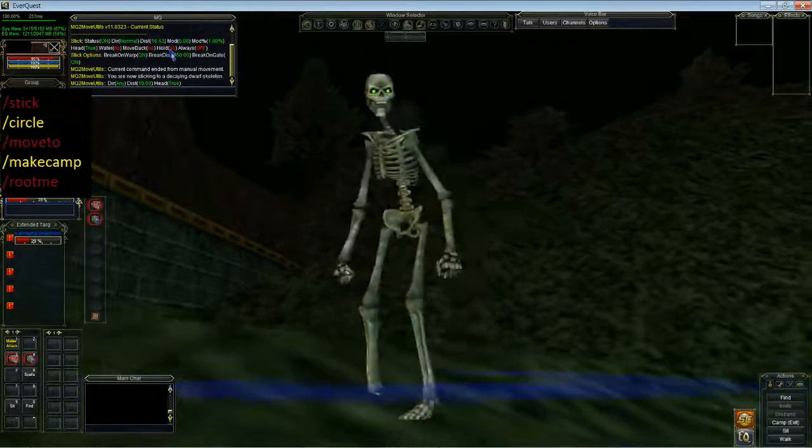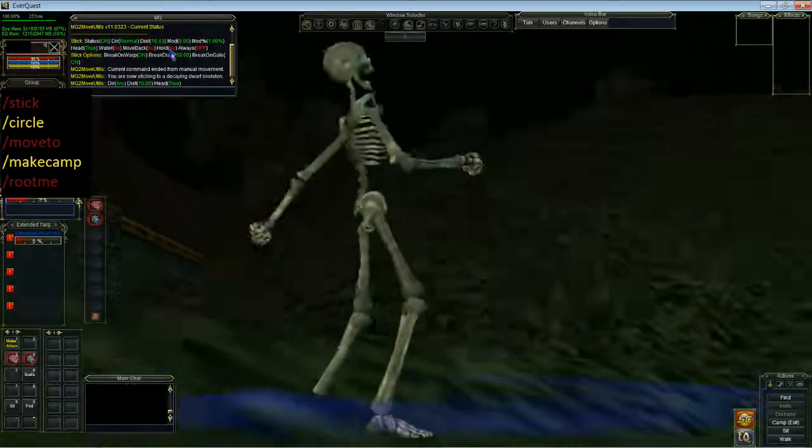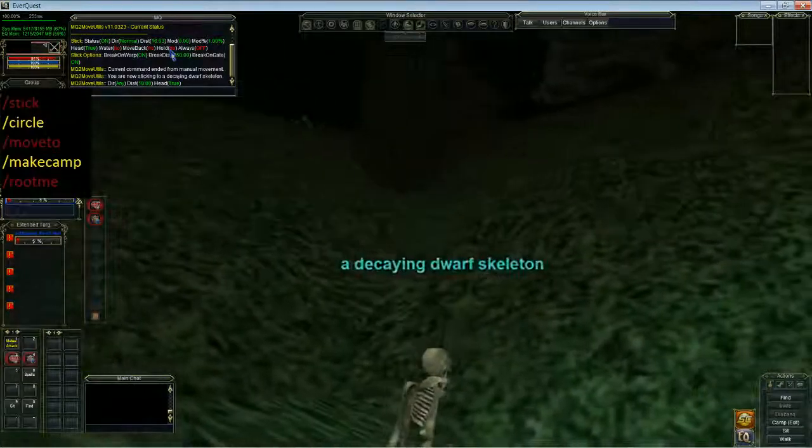Let's see if my little level 1 dwarf can kill him. Oh, it's level 2, sorry, because this is a blue con. Oh, it's running away and the stick command is going to follow him.